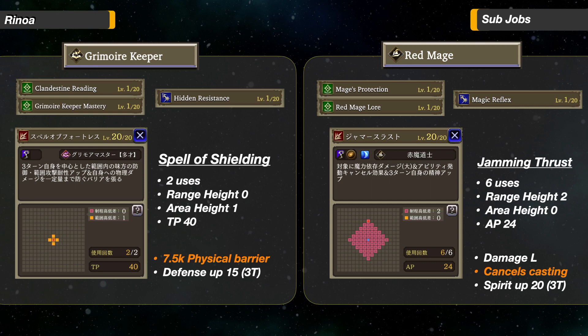Next up are her sub-jobs. From Grimoire Keeper, the support abilities she gets are Clandestine Reading and Grimoire Keeper Mastery. The reaction ability is Hidden Resistance. I really like Clandestine Reading for her — since her AI is somewhat offensive, giving her 40 Spirit Penetration is a good idea. The notable ability is Spell of Shielding: 7.5k Physical Barrier for self and Defense up 15 for the group. This will be her second highest priority buff after Haste if using this sub-job. From Red Mage, she gets Mage's Protection and Red Mage Lore as support abilities, and Magic Reflex as reaction. The notable ability is Jamming Thrust. I like Grimoire Keeper the most — the 7,500 Physical Damage Barrier is very good.